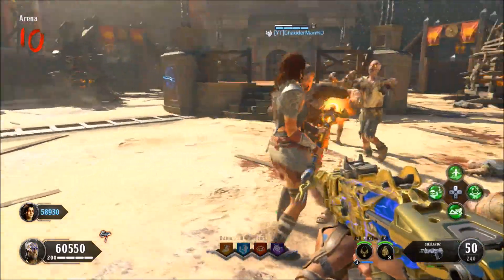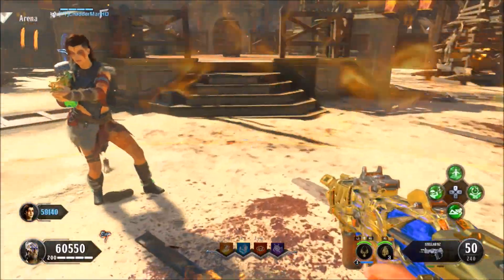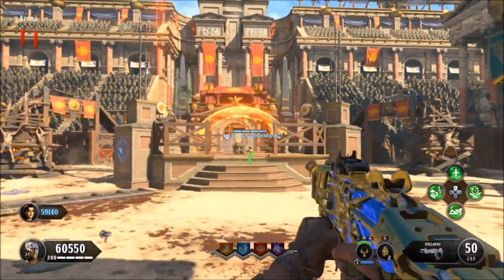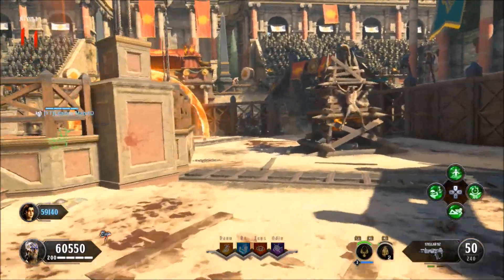Your friend is going to pull out his Scepter of Ra, place it down on the ground, and you're going to go inside and cook a grenade and blow yourself up. Preferably do this at the end of the round so you don't have to spectate your player to kill all the zombies. You're going to spawn back in immediately.